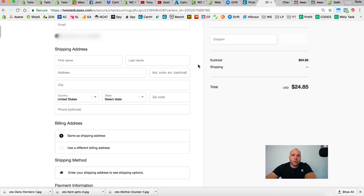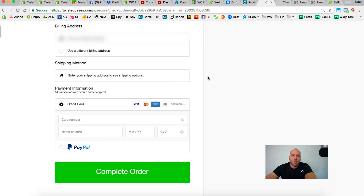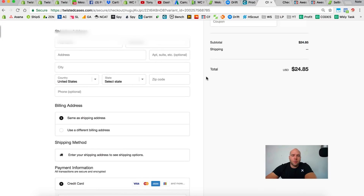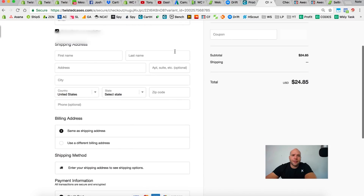For example, I ran a horse wallet case design and discovered that horse people were buying boots like crazy through the Pillow Profits app. So I made a product funnel specifically for those boots, pulled them out of the collection page, and sold a lot more boots because it was targeted and focused. After the checkout there are upsells — I'll cover that in the funnel section of this course. So that's basically what we've got: three designs on WC. I'll come back in the next video with results in a day or two.